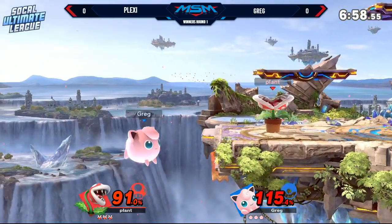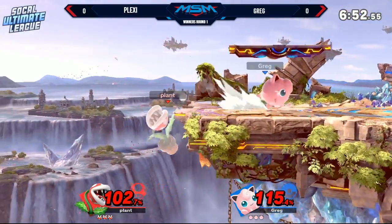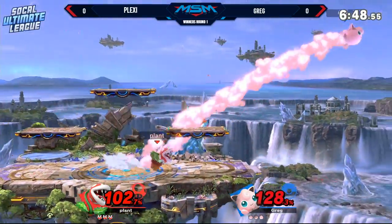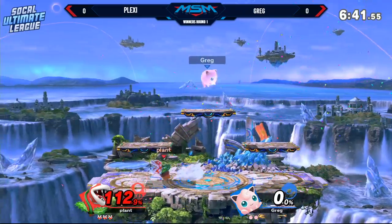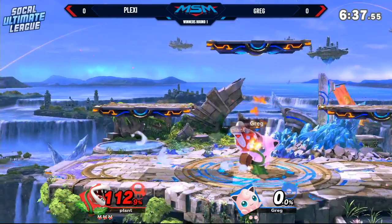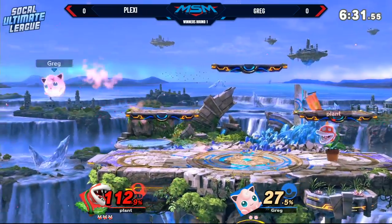Yeah, that neutral B is really disgusting. I feel like Jigglypuff, even though she dies to it incredibly early, she has a good means of getting around it. So, you know, that's kind of a saving grace for the character. Yeah, I agree. The thing with the neutral B, too, is while that's always an active hitbox, even when it hits the ground very closely — that thing's an active hitbox until it goes away completely on your screen. So hopefully Greg gets a little hold of that and doesn't do what just happened in that first stock, because that was kind of tragic.